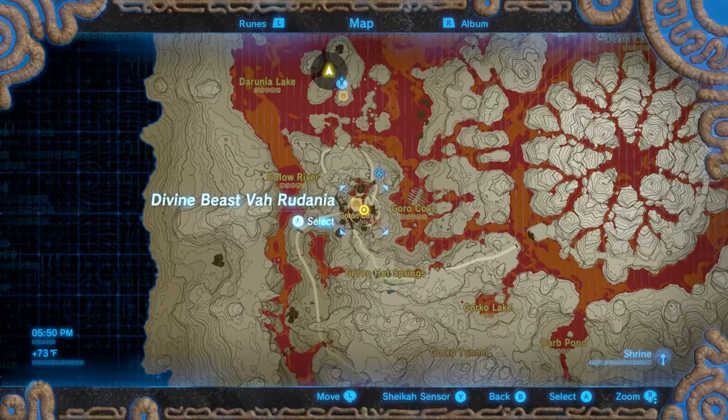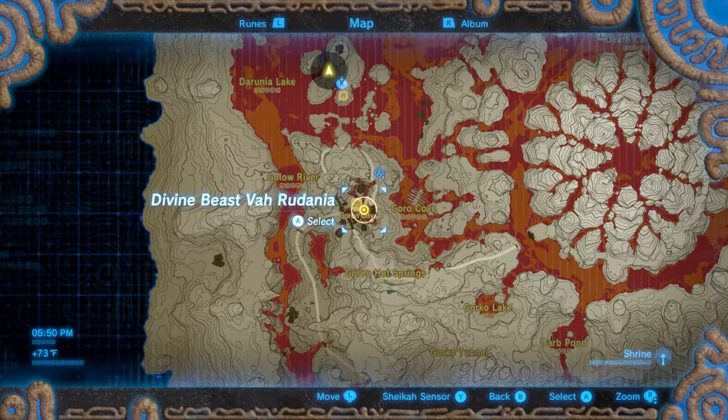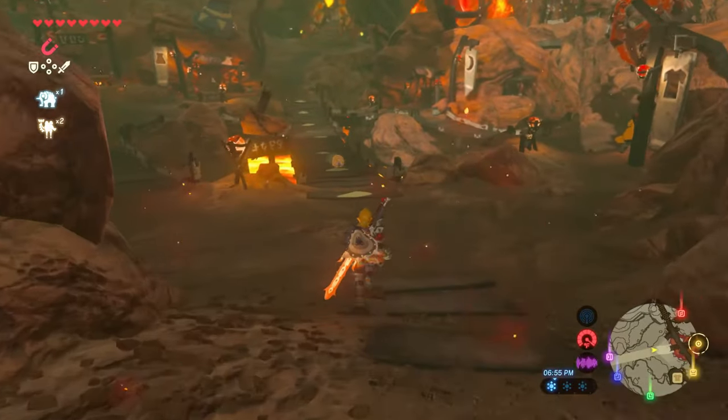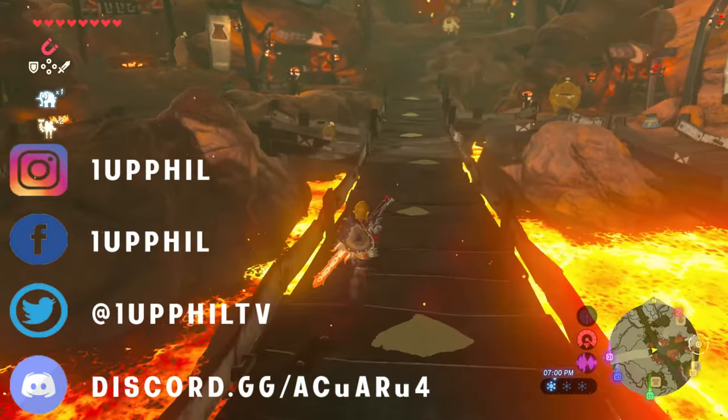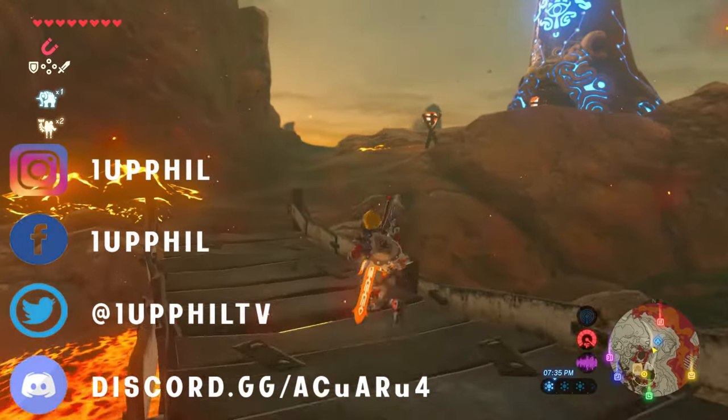I was making my way up Death Mountain in hopes that I could take out Divine Beast Vah Rudania, and I made my way up to Goron City. Once I was there, my little shrine indicator started beeping, and I found the Shea Masa Shrine.